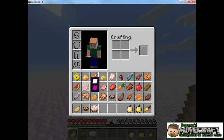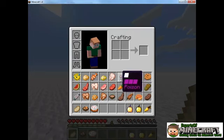If you kill animals like pigs, cows, or sheep, you can get meat. This is raw mutton, raw rabbit, raw pork, and raw beef. You can see they aren't very effective, but when you cook these, they become some of the most effective foods you can have.